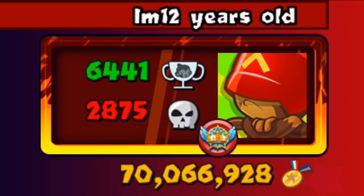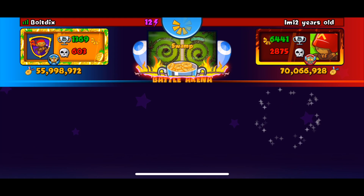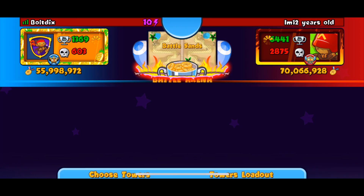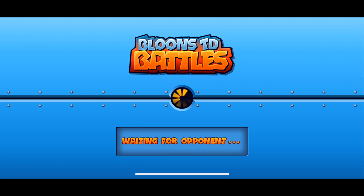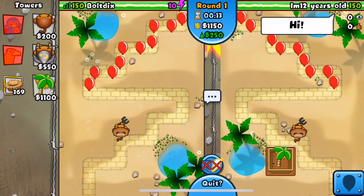We're back with our next opponent, I'm 12 Years Old, who has 70 million medallions - even more than me, which is definitely not common to see. We got the map Swamp which I'm going to skip, hopefully get something better. Ghostly Coast is another boat-boomer map so he didn't like that either. Battle Sands - 1000 percent down to go. We're going dart-wizard-farm 1000 percent. You definitely want dart-wizard-farm in old school games because it's super easy to defend against mid-game rushes and we have our cheap lead-popping power with the wizard.